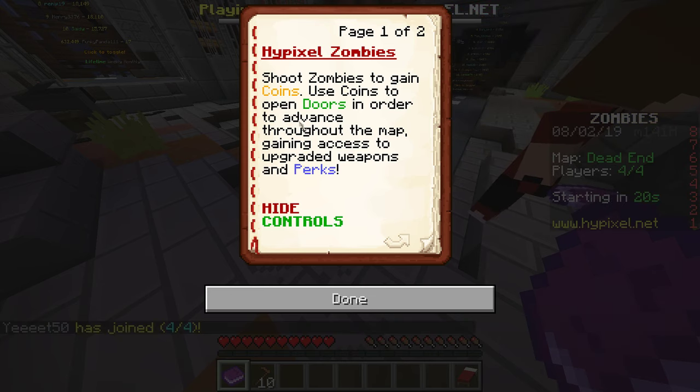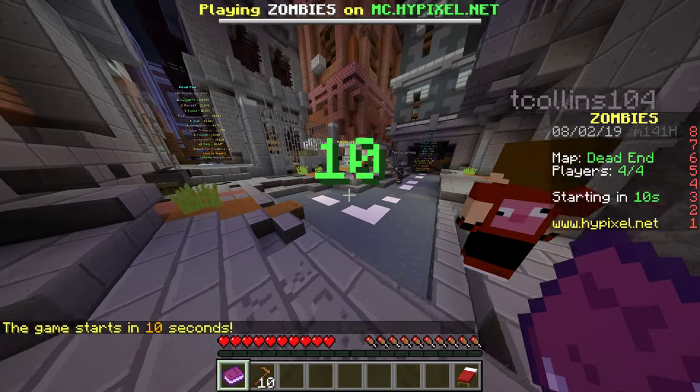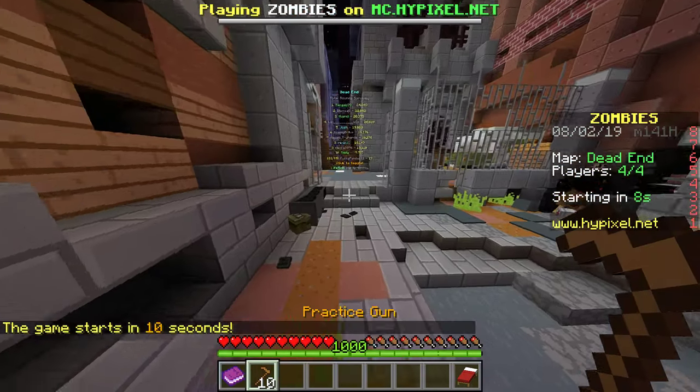Shoot zombies to gain coins. Use coins to open doors to advance throughout the map, then use even more of your money to unlock things like perks. Right-click to shoot, left-click to reload your gun. Hold sneak to repair windows and revive teammates. Right-click to use machines and weapon shops. I actually had just enough time to say all that.